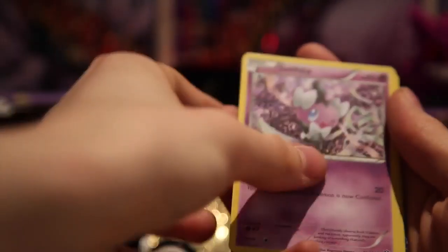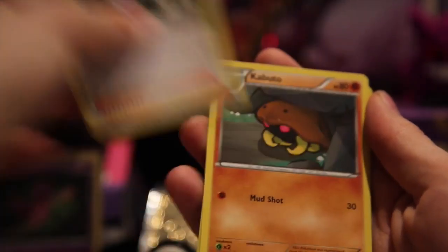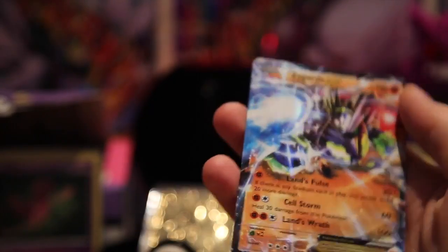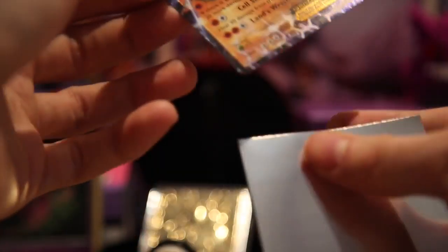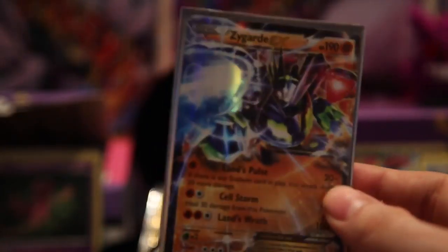A Solosis, a Gothita, a Minccino, a Whimsicott, an Altaria Spirit Link, a Pokemon Fan Club, a Kabuto, a Wigglytuff, and our rare is a Zygarde EX. I do have one of these, but I think I'll be keeping it because it's quite a playable card and I would like to make a deck out of it. I saw a deck with this Zygarde and the Regirock EX from Fates Collide and it seemed like it would be quite a good team. Let's put that at the back.